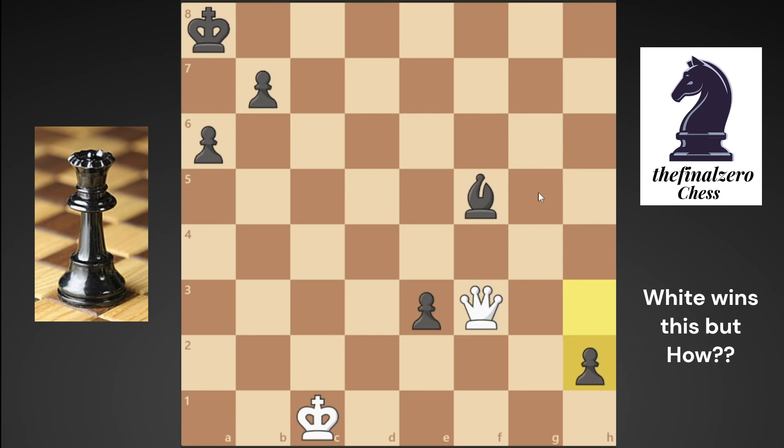If you take this pawn, he will just promote to a queen, so you can't take the e3 pawn. If you take his bishop, same result. So you need to keep your queen on f3 — don't move it anywhere. You can't take his bishop, you can't take that pawn. If you try to use your king from d1, black has a nice trick to win. Can you find it? There is only one move for black to win.